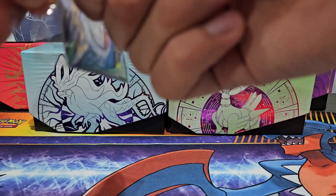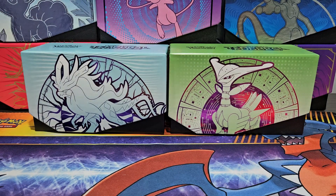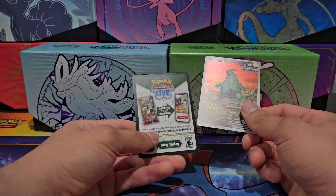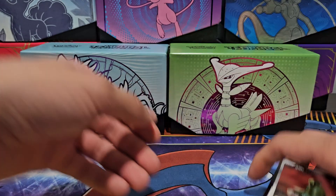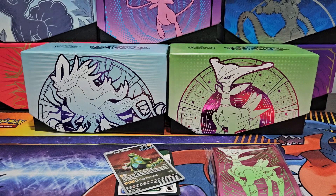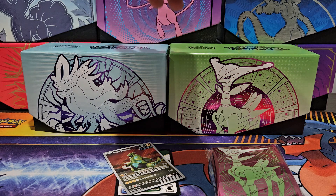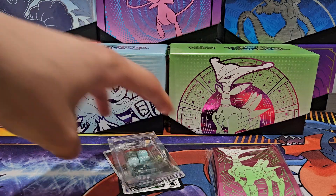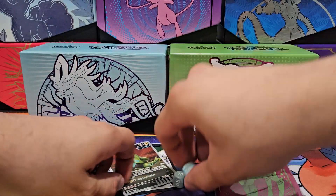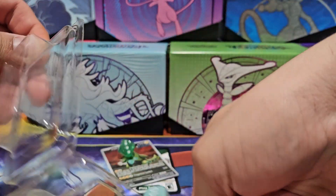Just enjoy the ASMR sounds while I try to take this off without damaging the card. Here's the Illustration Art Future Iron Thorns including the scanning card. We also get some Iron Leaves card holders, coins, and dice — the Walking Wake version from the Walking Wake box, and the Iron Leaves dice as well.